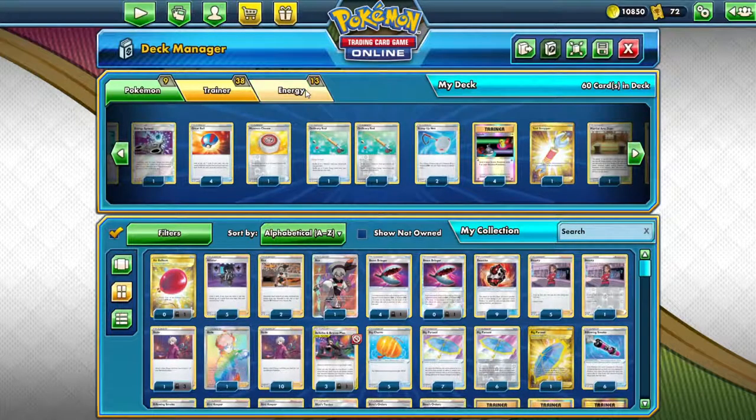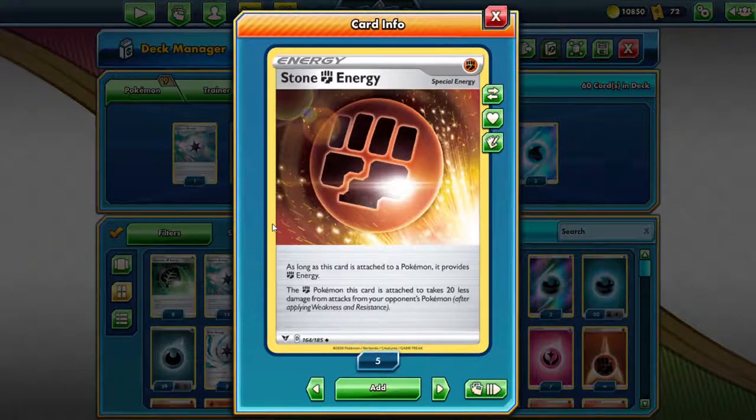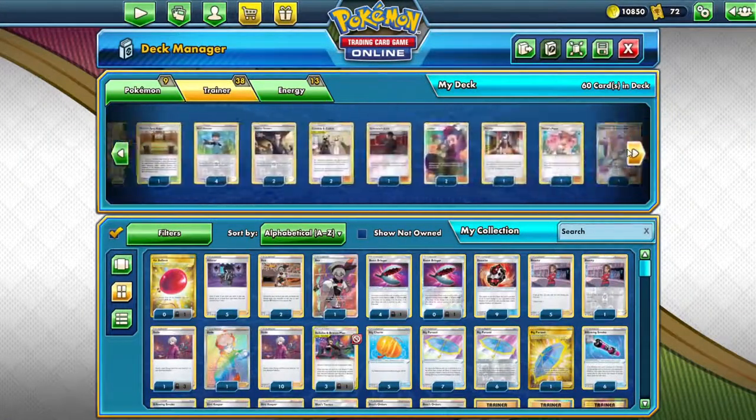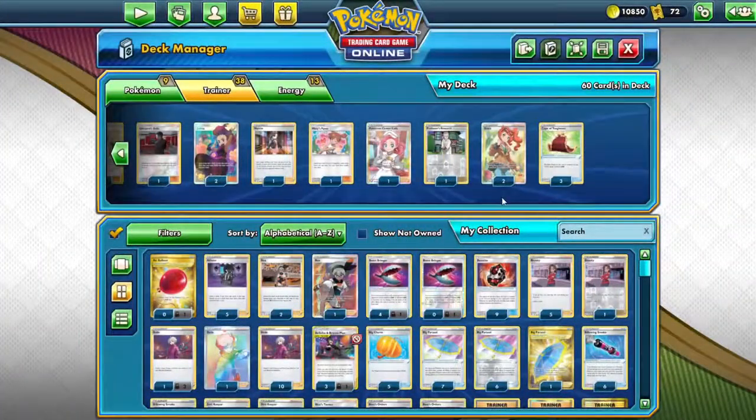Another important note on the energy side is that you do want to get the Stone Energy. These are new from the Vivid Packs and they give you an extra resistance of 20 added to your Pokemon. So if you have two of these on your regular Phalanx you have 40 resistance, along with your Phalanx V — up to four — so you're going to have up to about 120 resistance with your Stone Energy. Also make sure you have the Cape, which gives you an extra 50 HP on your regular Phalanx.